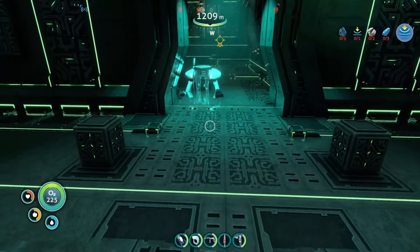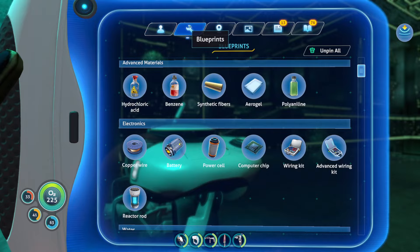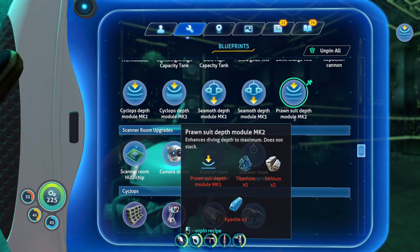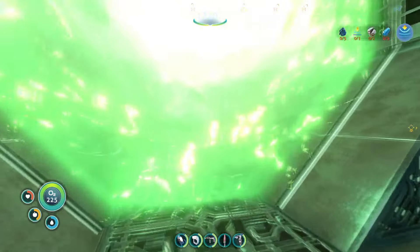If I need to get materials from the surface — get some lubricant — I could do that. What did I need the lubricant for? The moon pool? I think so. Moon pool lubricant, yes. I don't know where the nearest kelp forest is to this, but might as well grab it while I'm on the surface.